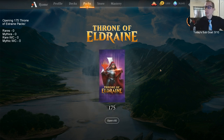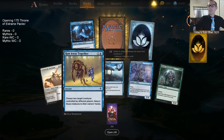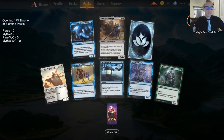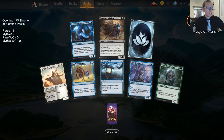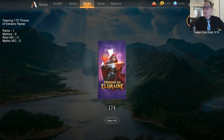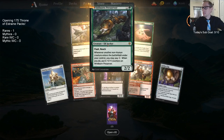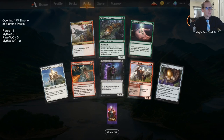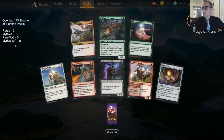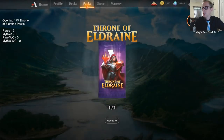Let's open some packs! Starting off with Oathsworn Knight — we're starting off with a knight. Pack two gives us Wildborn Preserver, one of the very best rares in the set. This card is going to see tons of standard play, not only in flash decks but all sorts of green decks — very good card.